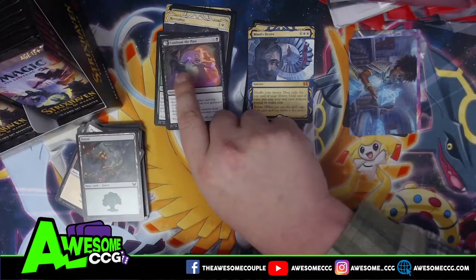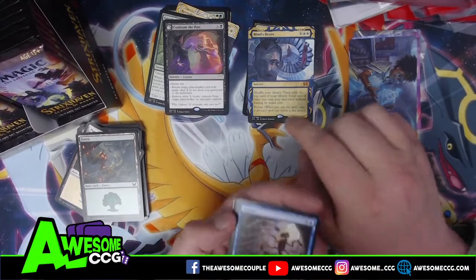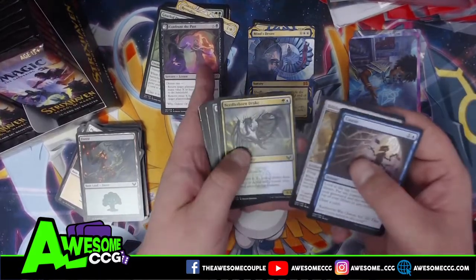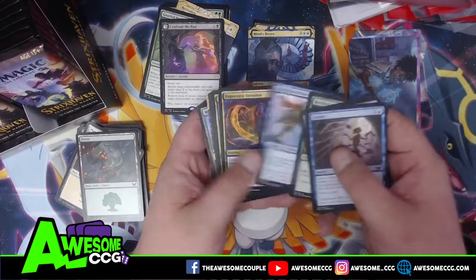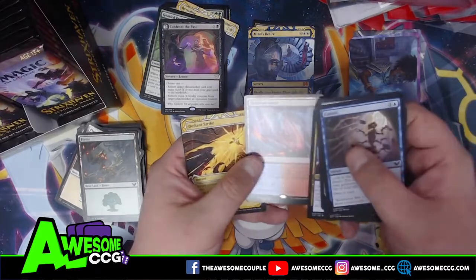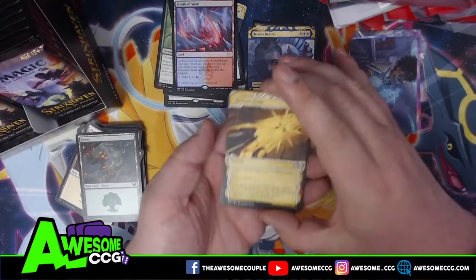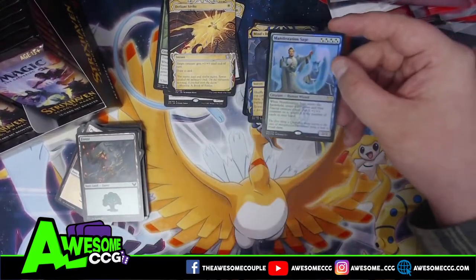Confront the Past — that's a cool card. This is interesting because it's got Liliana and Gideon, which is a big lore card for anyone who's played before. Gideon's dead because of her. Another one of those lands — that's a good one. We got three rares in this pack — a foil rare! Defiant Strike — that's a cool little quick spell.